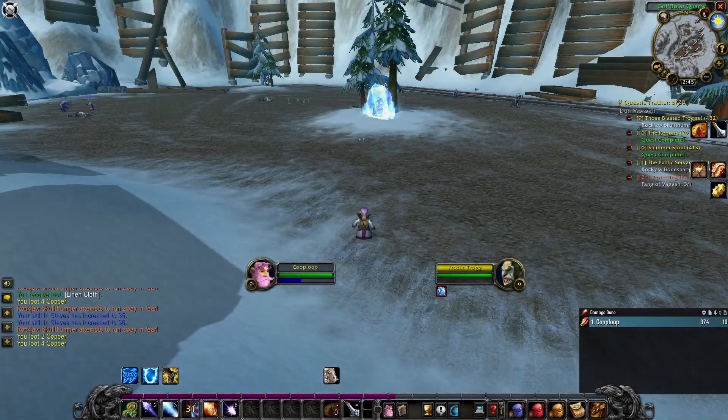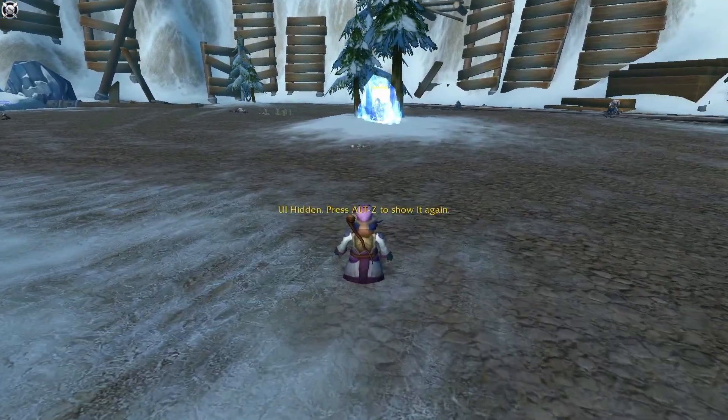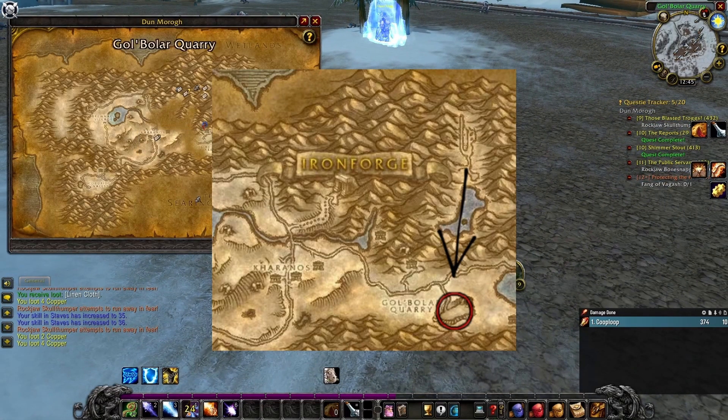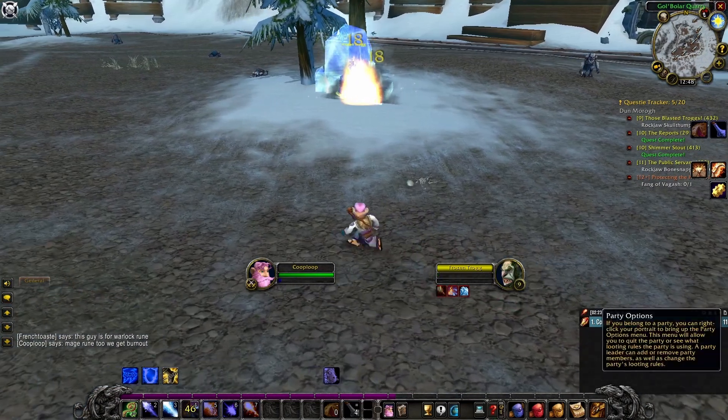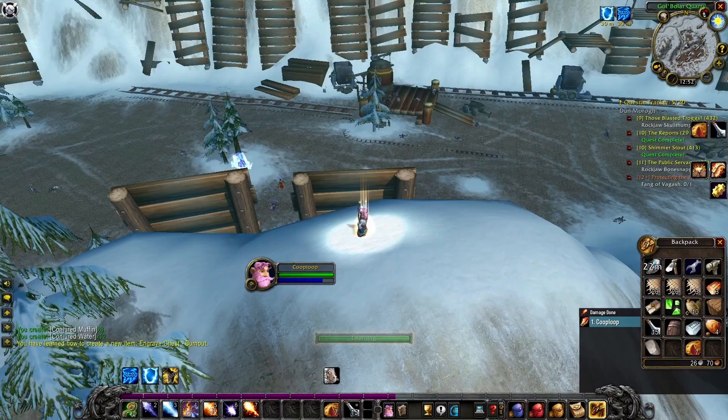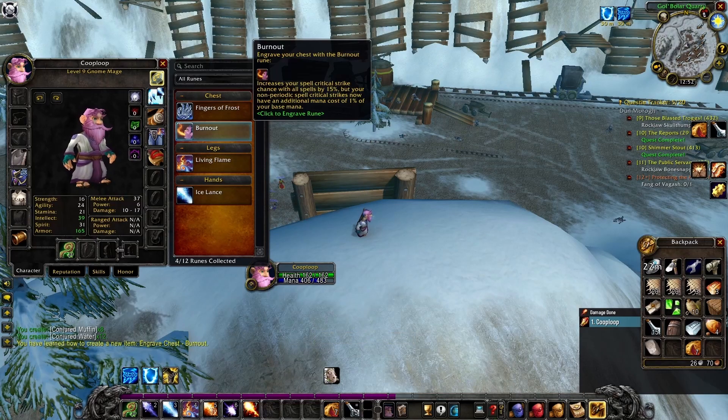For Burnout, it's similar to how it was with the Human Mage. You'll find a frozen Trogg right at this location here. From there, you'll use your fire-based spells and slowly chip away the ice. After it's been fully cleared, you loot the corpse and you'll have Burnout.